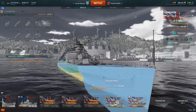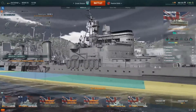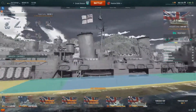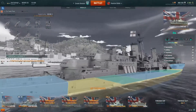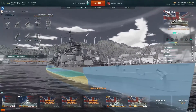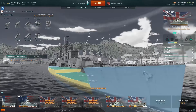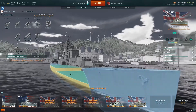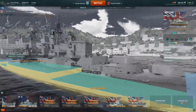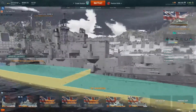At tier 8, the Edinburgh — that huge citadel thing is still here. This is going to be painful. At least armor is a little bit improved and now you can survive 203mm shells bow-in, but if a battleship even sneezes your way, instant deletion is in the making.